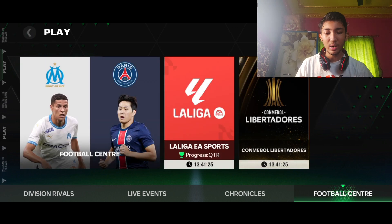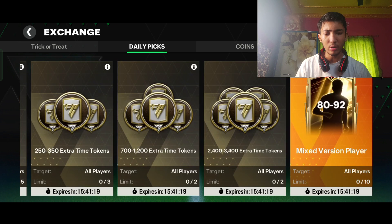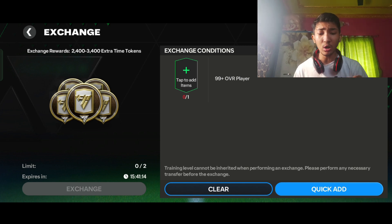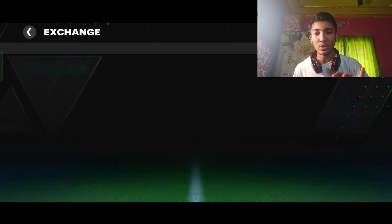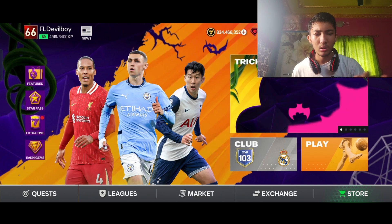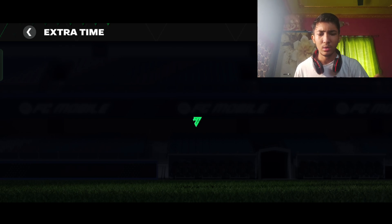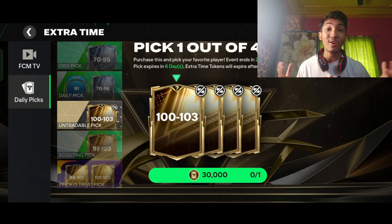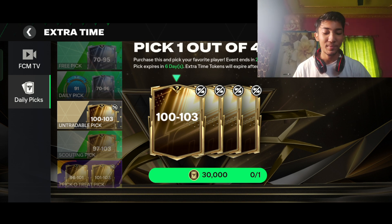Let's move on to the new Deli Picks. Oh my god — they're giving 2,400 tokens, but we need a 99-overall player for just 2,400 tokens. I do have it but it might not be enough. It's 3,000 tokens for an extra-time Deli Pick, or maybe 4,000. Let's try — there's a 100 to 103. Oh no, shock after shock, bangers after bangers from EA. It's 30,000 freaking tokens for Deli Picks!